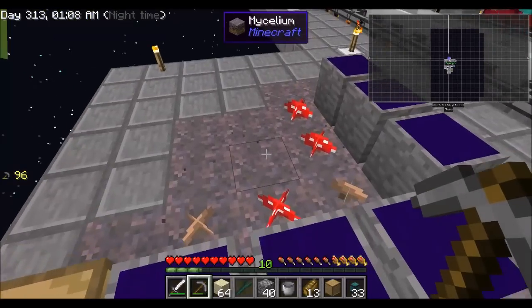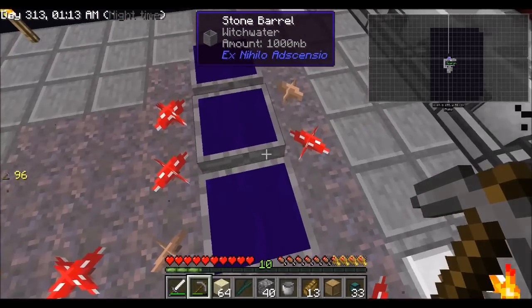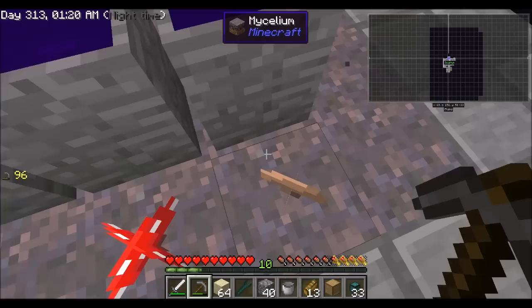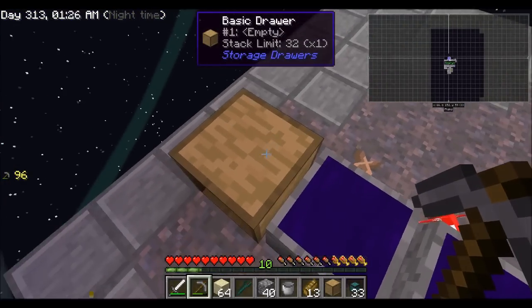So we discovered that in this version, the more mycelium around the stone barrels, the better. It looks in a one-block radius - the eight blocks around it, and presumably under it, all help. So basically, the more mycelium directly around it, the better.